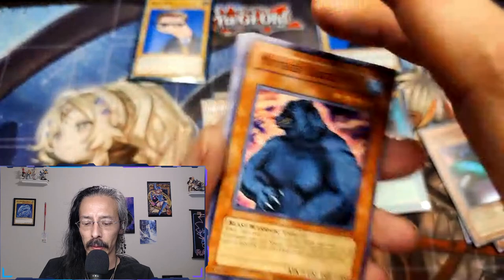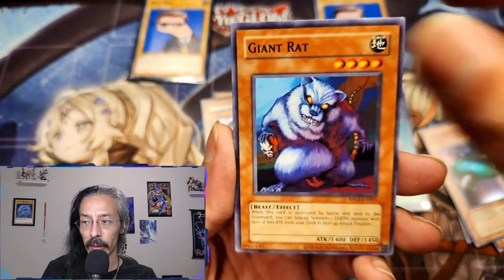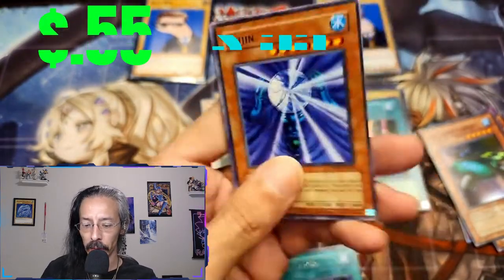Can we get a Cyber Harpy Lady or Exodia on this one? Mother Grizzly, Toon World, Giant Rat, Upstart, and a Suijin.